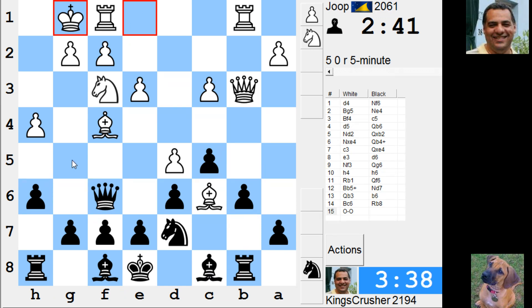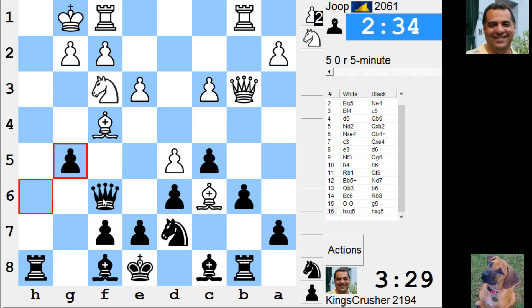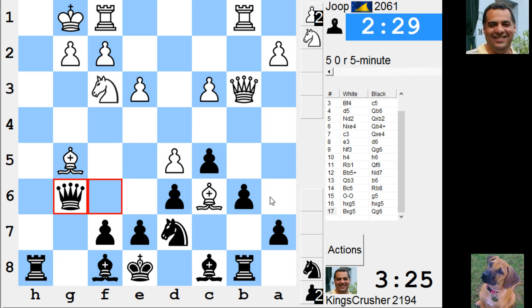Or just g5 - am I getting some sort of attack with g5? Looks a little bit on the dangerous side. Let's try g5 just to open up the rook against this king - that's Qg6 to h5 potentially. So Ba6 will cut the king, though he's got c4. Isn't this dangerous? Queen h5, Bc6.